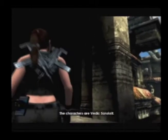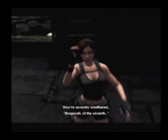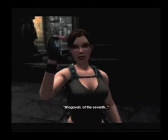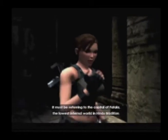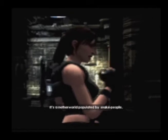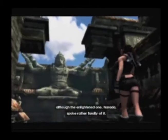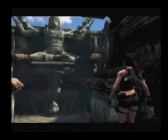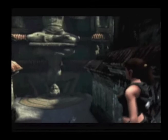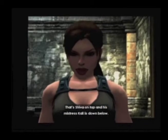The characters are Vedic Sanskrit. They're severely weathered. Bhagavati of the Seventh — it must be referring to the capital of Patala, the lowest infernal world in Hindu tradition. It's a netherworld populated by snake people, although the enlightened one, Narada, spoke rather fondly of it. That's Shiva on top, and his mistress Kali is down below.